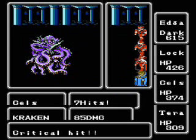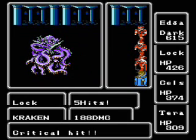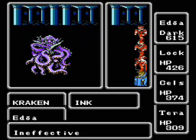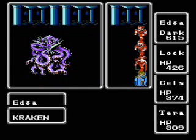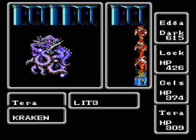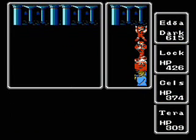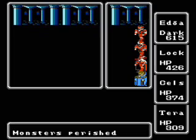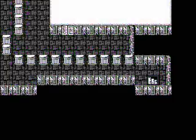Should be able to take him out in pretty short order now. Second Ink? He's only got a 25% chance of using that — getting lucky here. He's not weak to lightning, but my black wizard has nothing better to do with the spell charge.